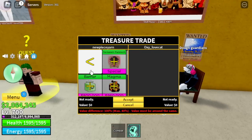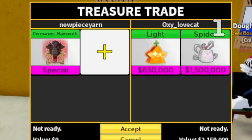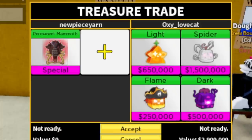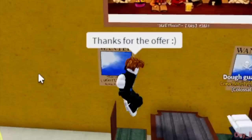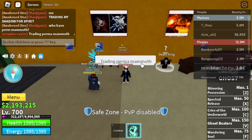First trader is OXY underscore love cat and he's offering a light fruit, spider fruit, and flame fruit. So far he doesn't have the leopard, doe, or dragon fruit that we want. All in all, this is not a good trade, to be honest. So we're just going to thank him for the offer and move on to our next trader.